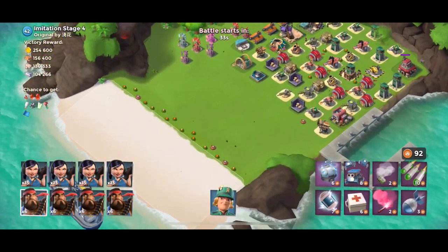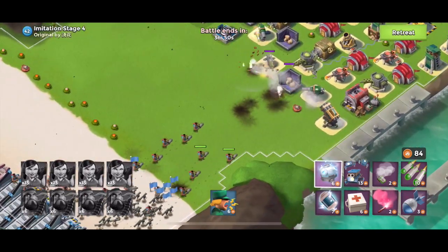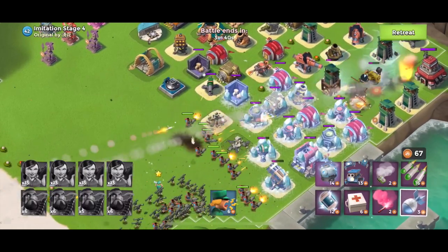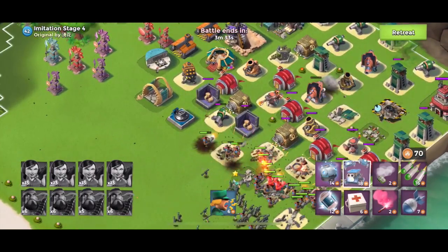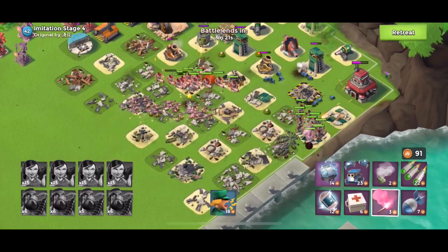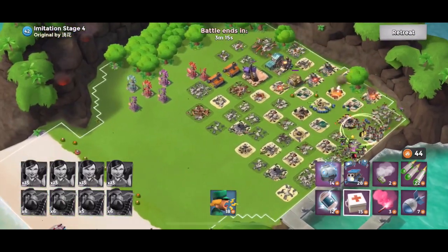Stage 4 — let's deploy some troops. I tend to deploy two boats of heavies, the rest of my zookas, and then two more boats of heavies. I like to make a little sandwich. I'm going to take out that grappler and let's throw a bunch of critters down to distract these defenses. And before you know it, stage 4 is down.